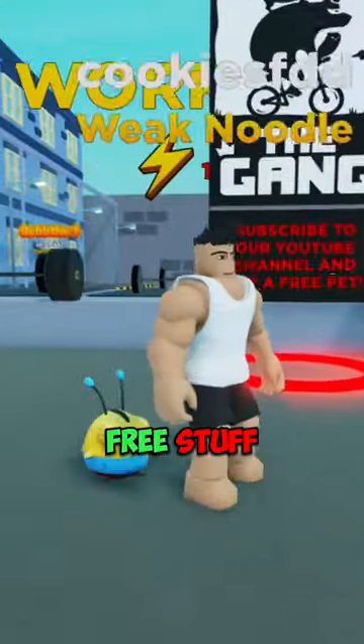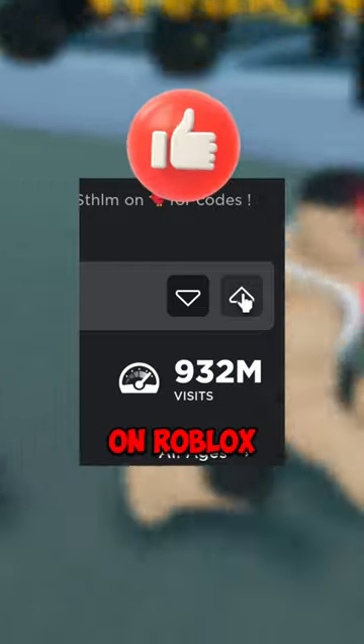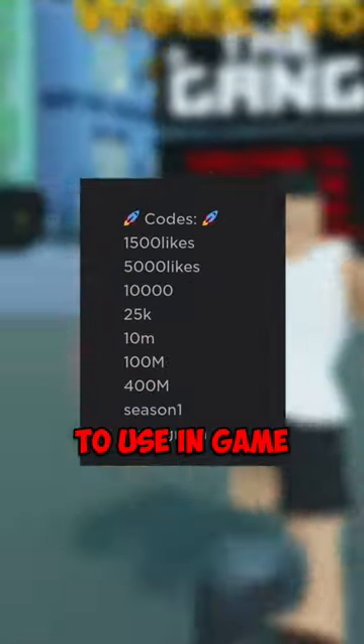Here's the fastest way to get free stuff in our games. The first option is to like the game on Roblox and go to the game's description, where you can find some codes to use in-game.